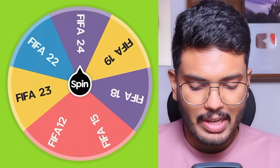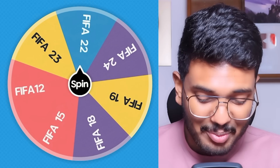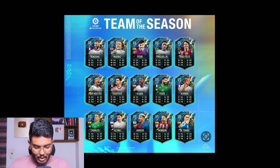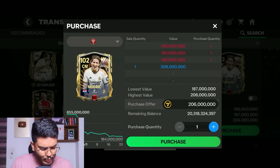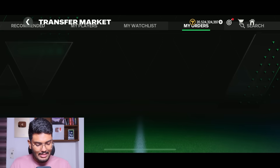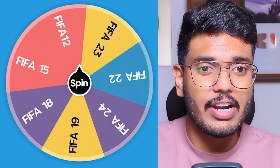The next spin lands on FIFA 22. The FIFA 22 TOTS has Vinicius Jr., Benzema, and Luka Modric. I'm going to get Luka Modric to fill the midfield — he's got a 98-rated card and I'm buying him for 206 million coins. The purchase is done and he goes into the center mid position. Interestingly I already had a 102-rated Modric card and now bought another version.